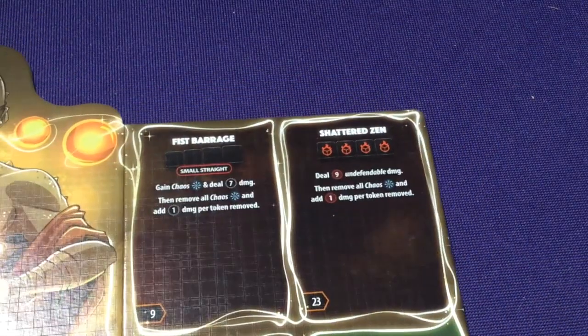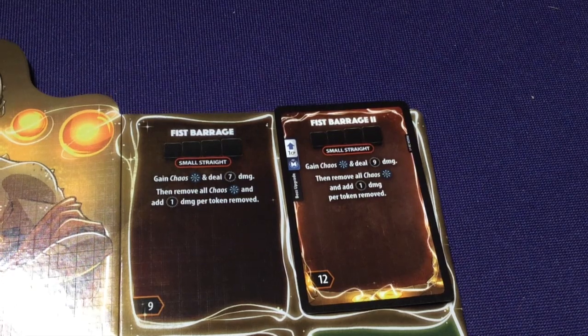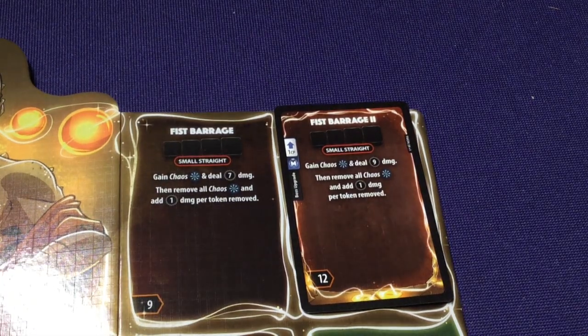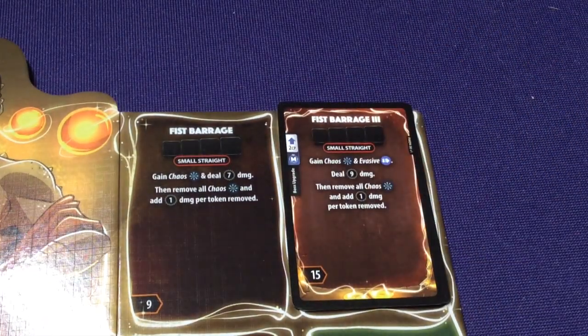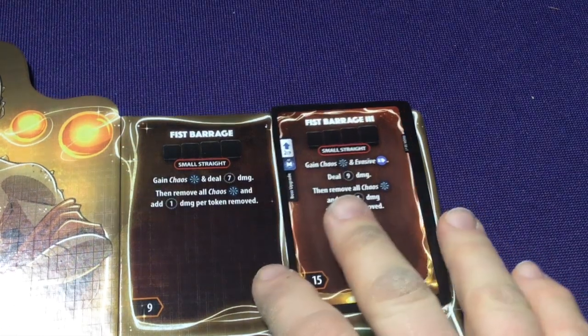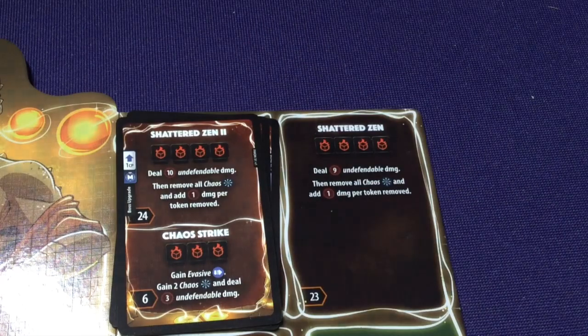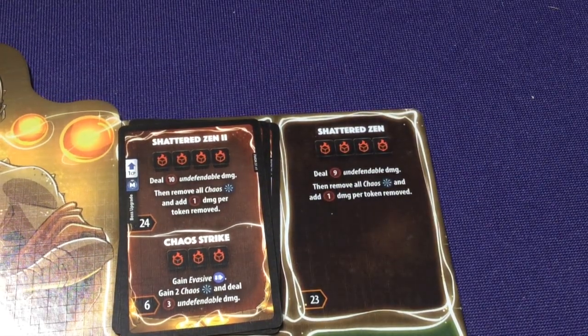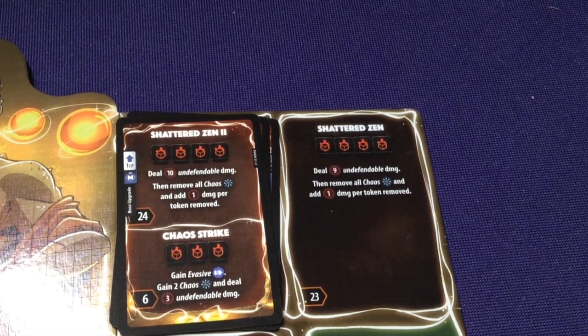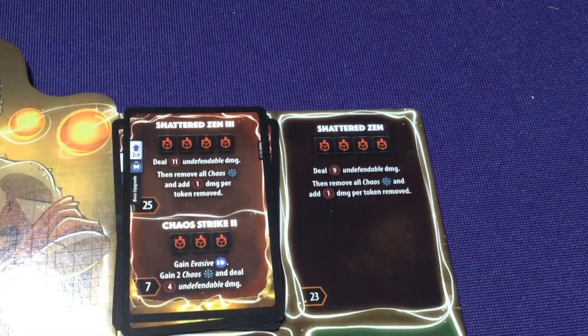On the other side of the board: Fist Barrage level 2 gains Chaos and deals 9 damage, then remove all Chaos and add 1 damage per removed token. Fist Barrage 3: gain Chaos and Evasive, deal 9 damage, then remove all. Shattered Zen level 2: deal 10 undefendable damage, remove all Chaos, add 1 per token. He also gains Chaos Strike: gain Evasive, gain 2 Chaos, and deal 3 undefendable damage — another way to build Chaos. Shattered Zen 3: deals 11 damage; Chaos Strike 2: deal 4 undefendable.